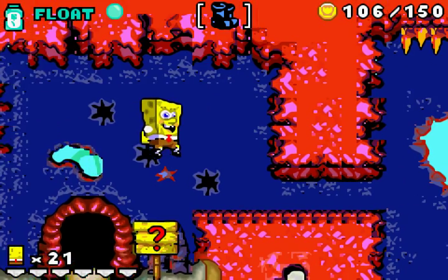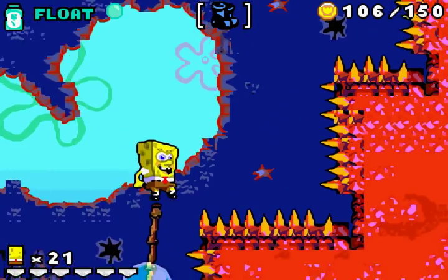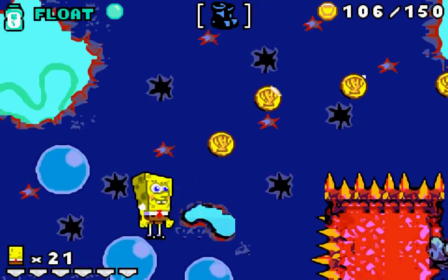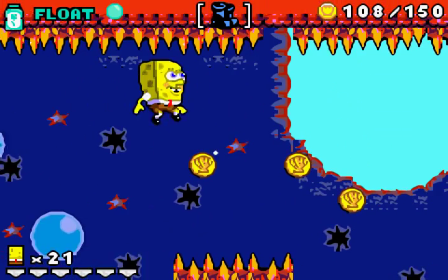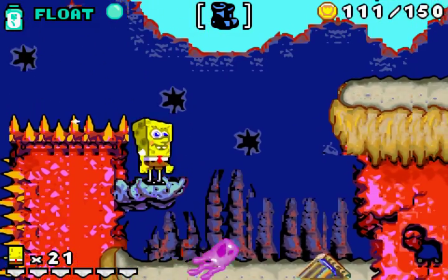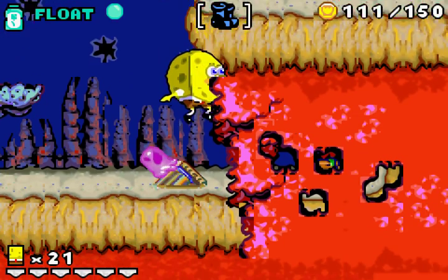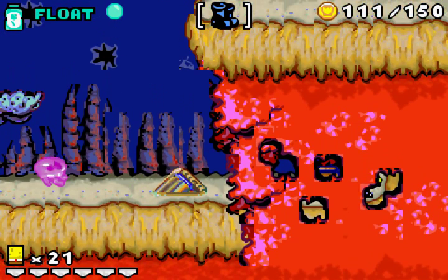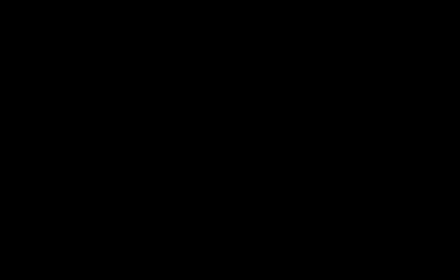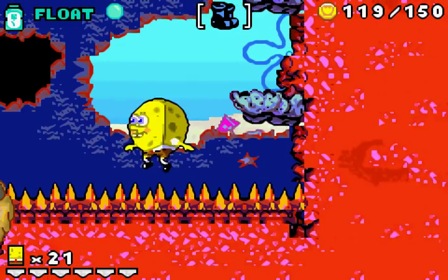Now I read this — okay, ten more lives. Beautiful. You can't un-crouch in mid-air, which is very annoying when you want to glide, which is pretty much always. Oh — yeah, you just stand on there SpongeBob. I won't complain. You just stand on spikes while acting totally impervious to them.